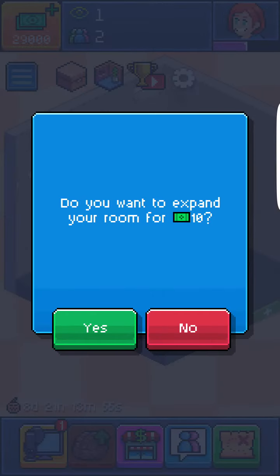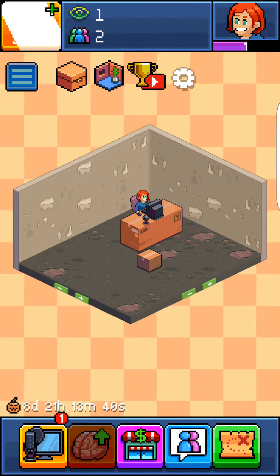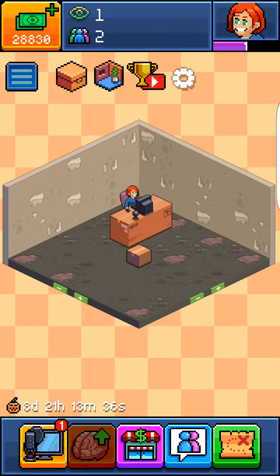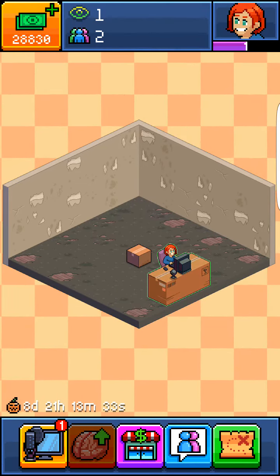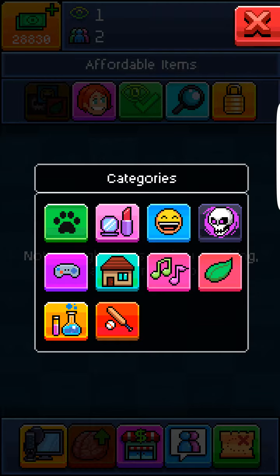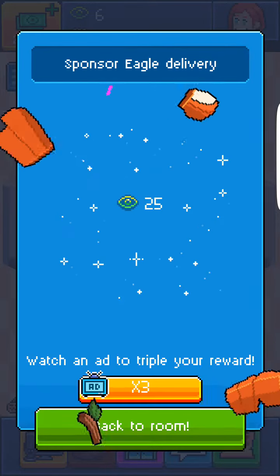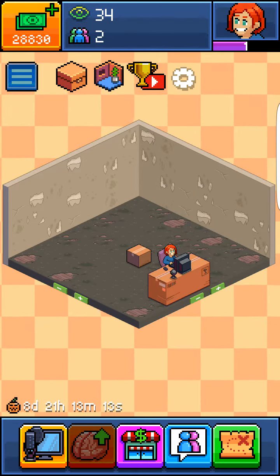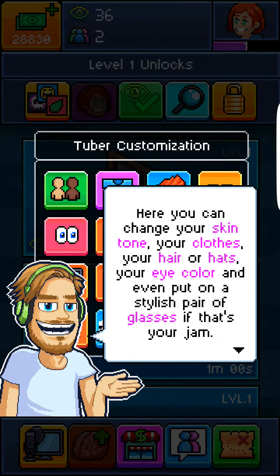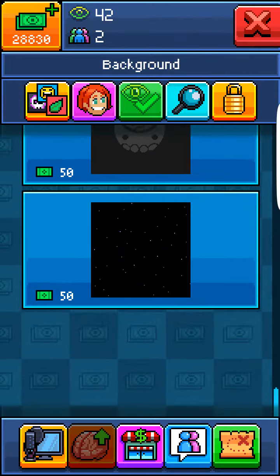You can literally do whatever you want in the game — expand your room, buy anything. But you can't buy everything right away; you have to level up to get some other stuff. You can get a lot of things though. You can go down here, make some Halloween videos and stuff. You can't get unlimited views — you'll probably have to do the date and time glitch for views — but anything you can manually buy with bucks, you can pretty much do.